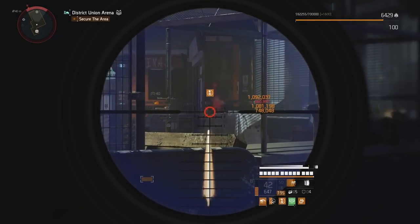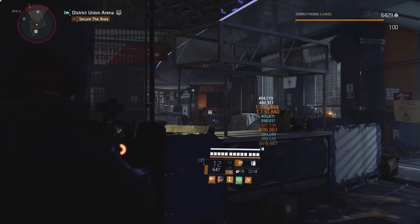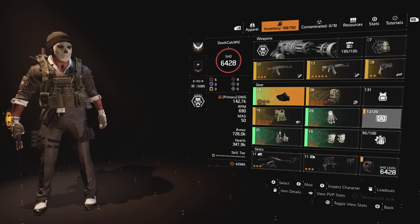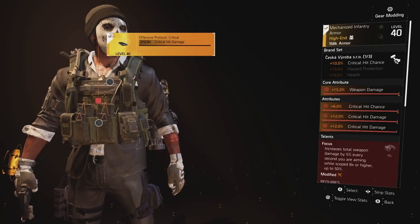You can use any assault rifle you wish and this will still be the strongest setup for it, but if you want the strongest AR build in the game, this is the AR you need. Great news — this build is easy to farm and assemble, and I bet most of you already have most of the pieces. Another reason the 8x scope is important is because it activates our chest talent.